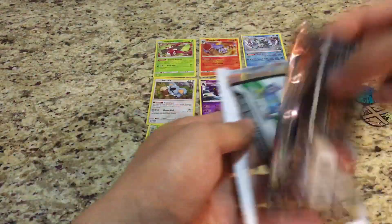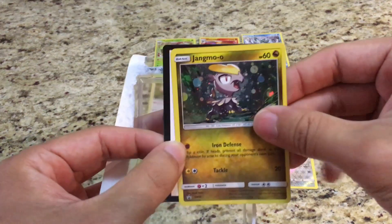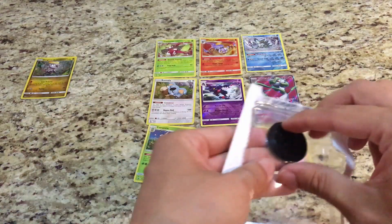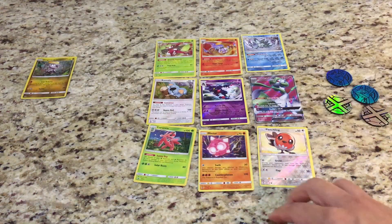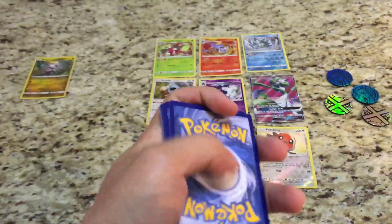Last pack — we have Ho-Oh, we have Jangmo-Oh. We have a code card for you guys. Another Lucario coin — pretty good pull so far. Let's see how we can finish off this opening. Giving you guys another code — lots of codes given away on the channel today.